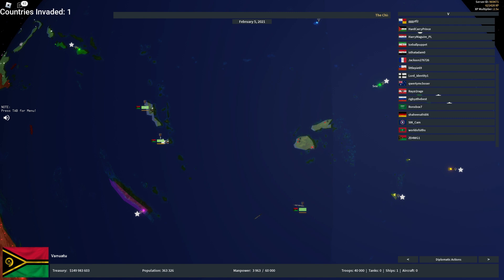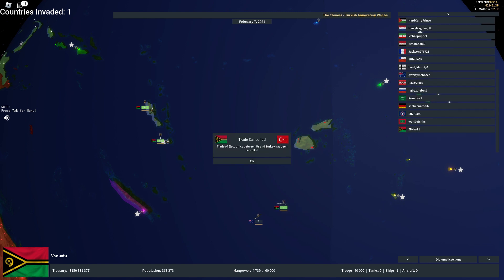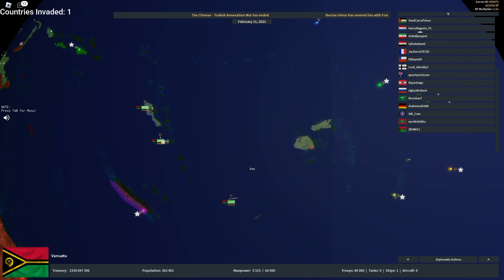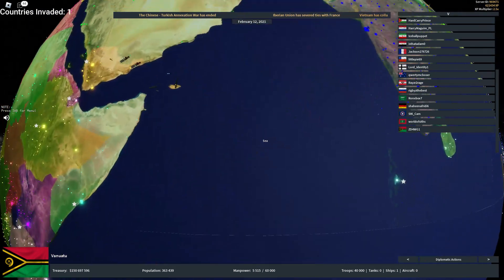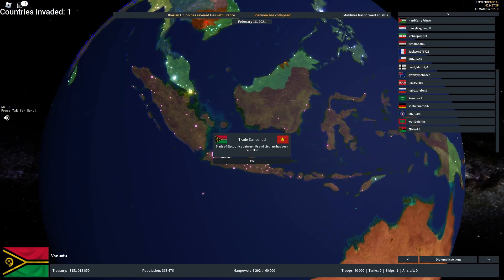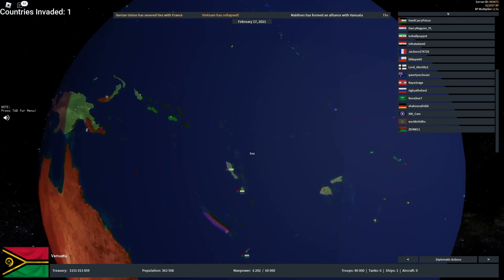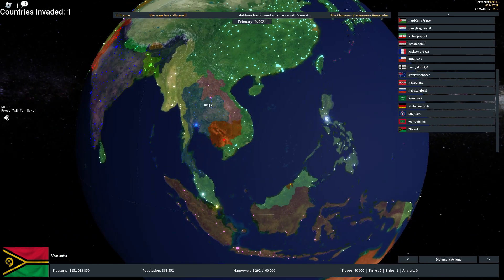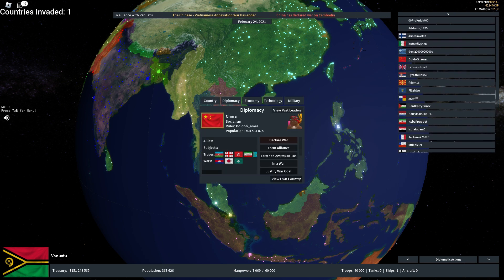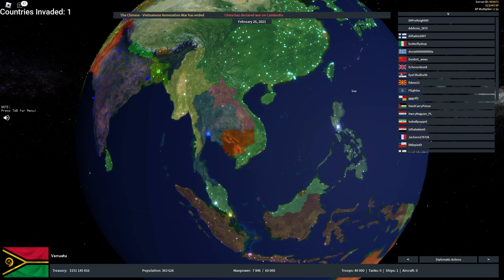Chile denied it. Let's see — maybe the Maldives will help. They're another island nation and kind of close by. They accepted! Let's see who else — maybe China will help out too. They probably won't; China never has allies, but maybe they will.